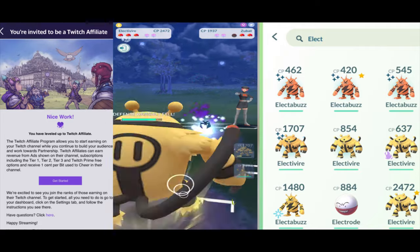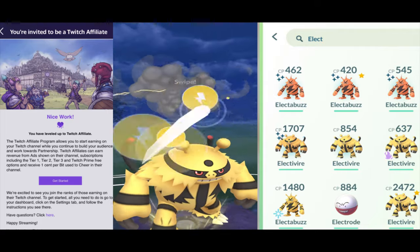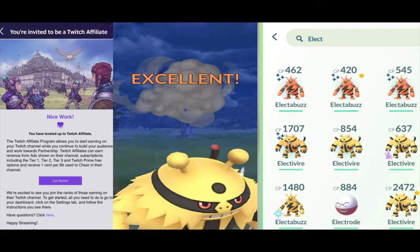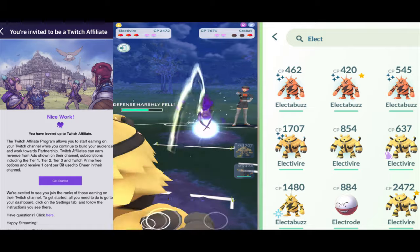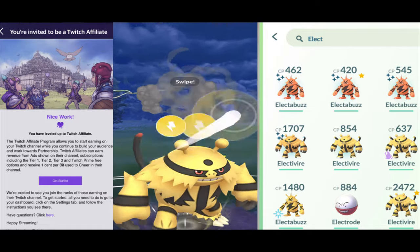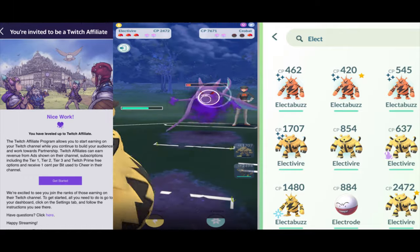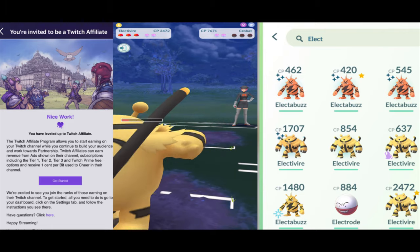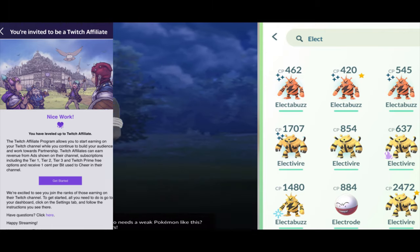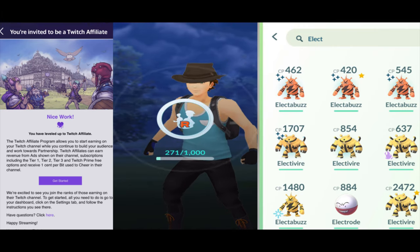Starting things off, I tried flexing my shiny electivire but that dude is just for show — he got absolutely wrecked by that shadow Zubat. So I had to bring in big boy Electivire to just mow down this grunt's Pokemon. I'd definitely recommend using electric and ice Pokemon against her flying-type Pokemon.